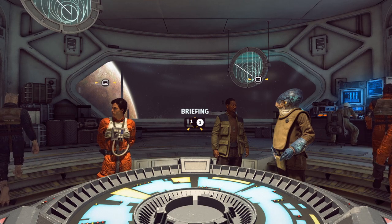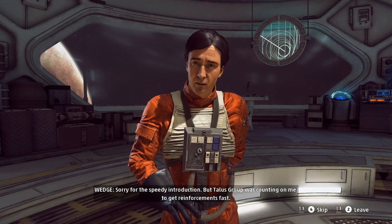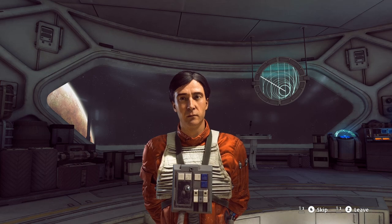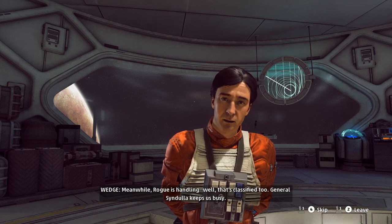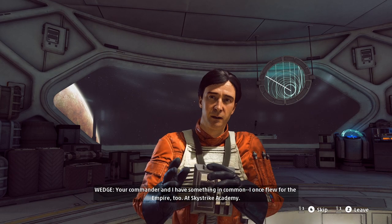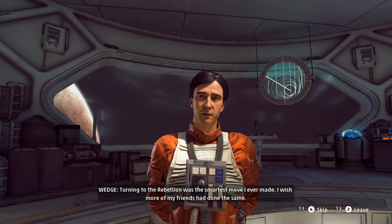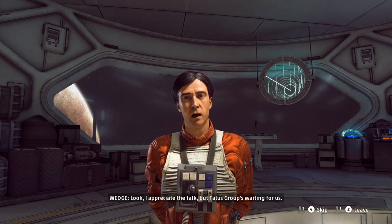Just going to move the mic a bit — sorry, that caused a bit of static. Alright, let's talk to the people. Hello, Wedge. He says sorry for the speedy introduction, but Talos Group was counting on him to get reinforcements fast. The commander says we have talent — enough to steal a Star Destroyer and get away with it. Normally he'd have Rogue Squadron for this, but General Syndulla gave him a temporary assignment to Project Starhawk. He once flew for the Empire too, at Skystrike Academy. Turning to the Rebellion was the smartest move he ever made. He appreciates the talk, but Talos Group's waiting for us.